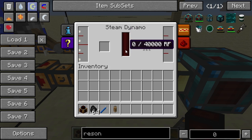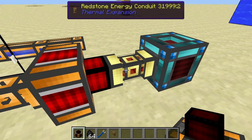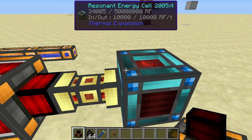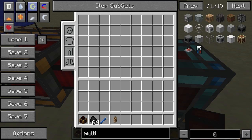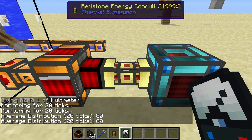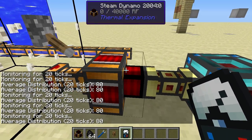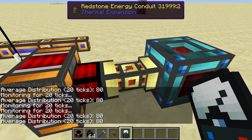No power is going into the internal buffer because it has got the redstone energy conduit right here where it is outputting power, and this stores it nicely into the resonant energy cell. Let's get a multimeter. As you can see when we check the power here, it's producing 80 Redstone Flux per tick. So that's the rate at which this steam dynamo produces power for you.